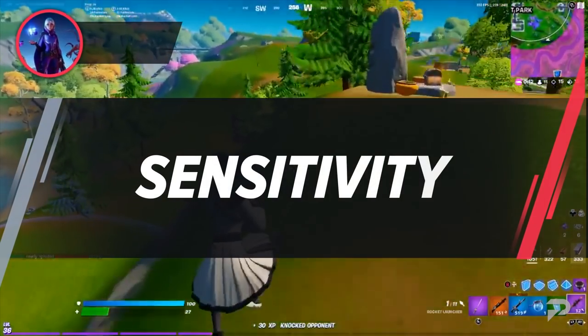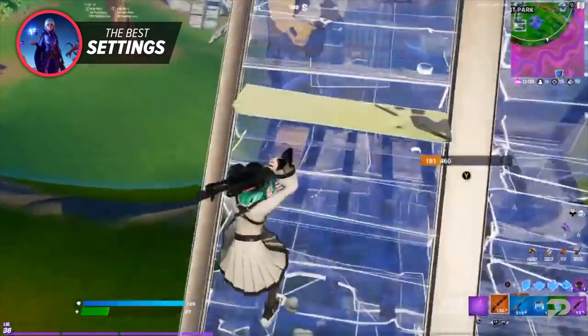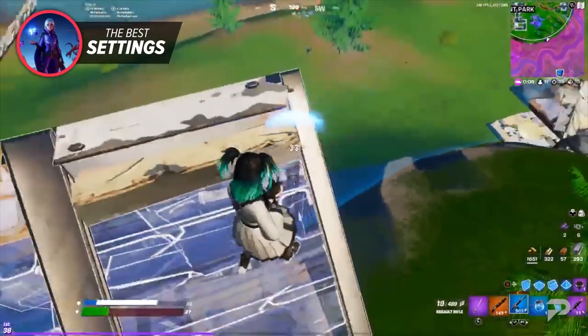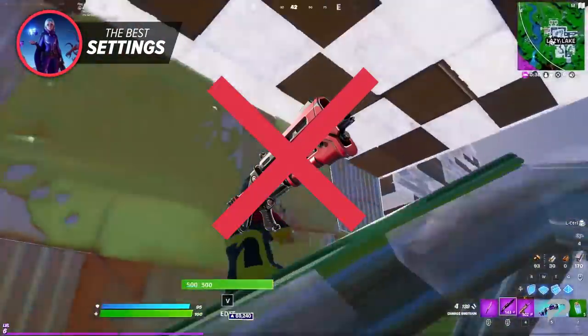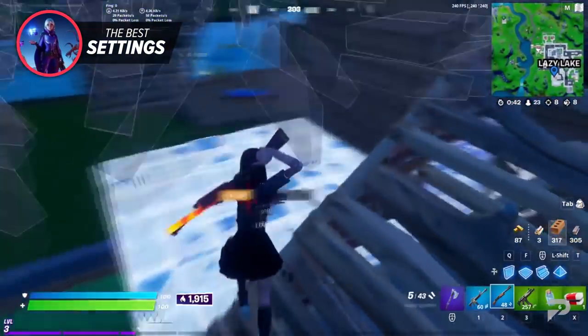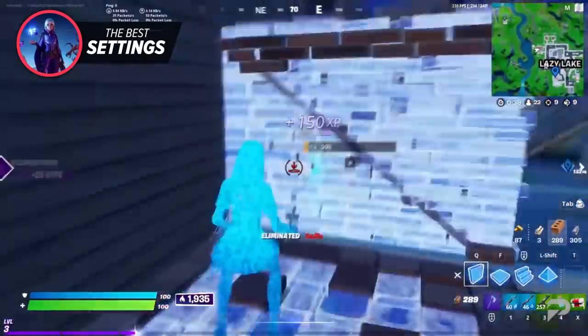After playing a couple of games of Fortnite Season 8, you can already tell the meta has changed a lot. Just like every season in this chapter, the shotgun meta keeps changing back and forth. This season, the charged shotgun has been brought back and the TAC is vaulted. Now that charged shotguns are back and pumps and levers are still in the game, being able to adapt to the new meta and be versatile by using the best sensitivity is very important.